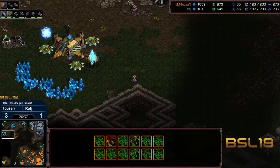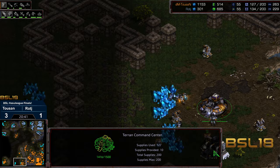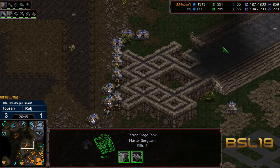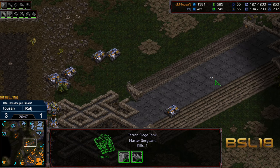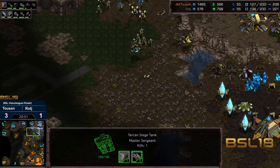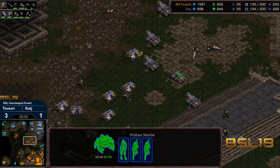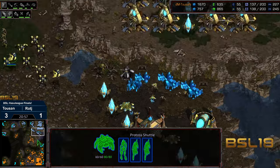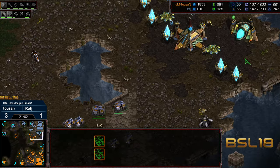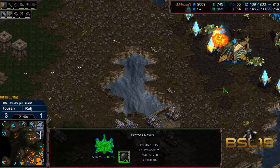Now Raj has a big standing Terran army mid-map. He's got to defend top left with no gateways in position, and he's got the problem of Tucson having additional bases up and running. Still four base versus four base — Raj still in it. If he can get those psi storms out, he might be able to keep in this. 55 workers versus 55 workers. Tucson making his way top right, sieging up — it looks like he's going to get another nexus kill.